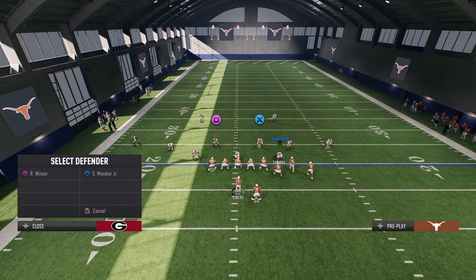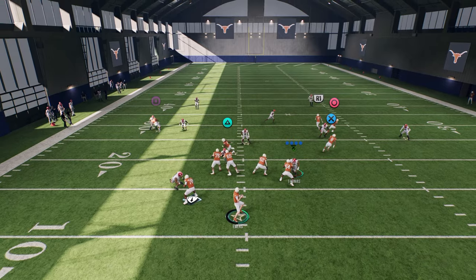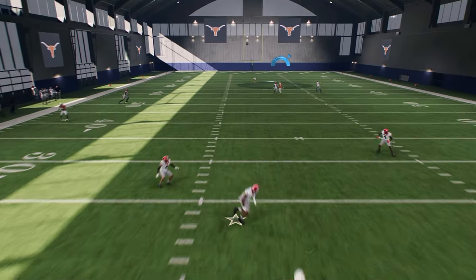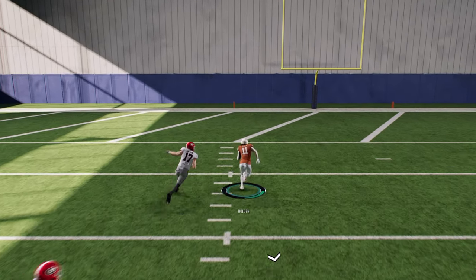So you see here — I'm running cover two coverage, and all we're doing is streaking the slot receiver. Sometimes this slot receiver will get kind of a step on that mid-read, and you just free-form this up into the inside. This could be a one-play score against cover two.